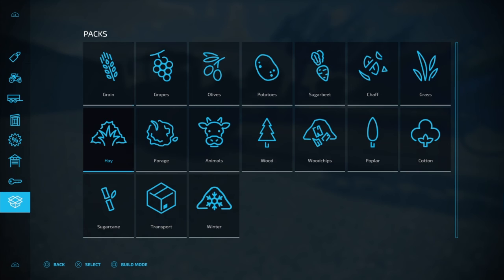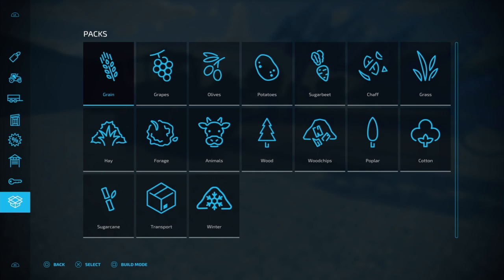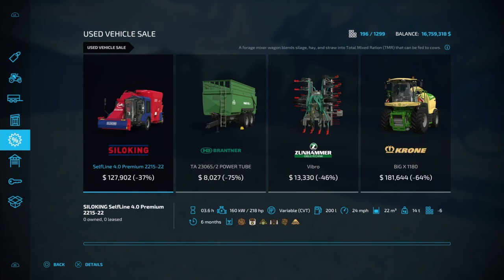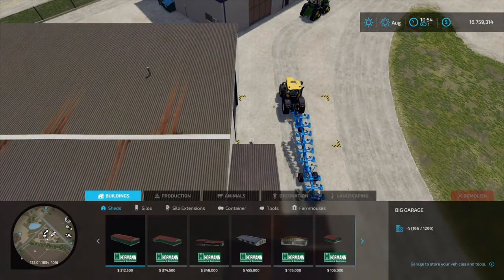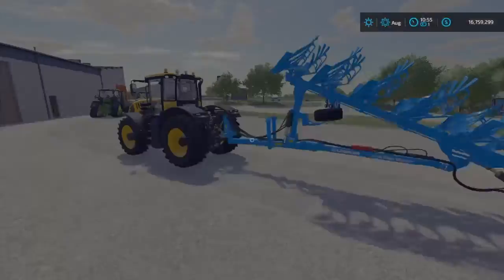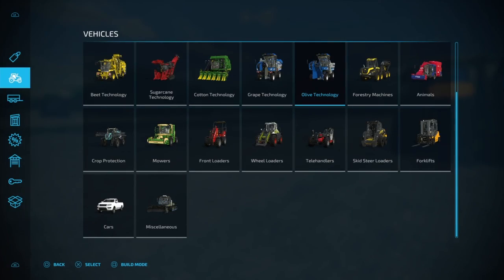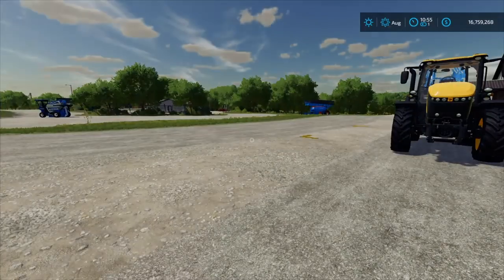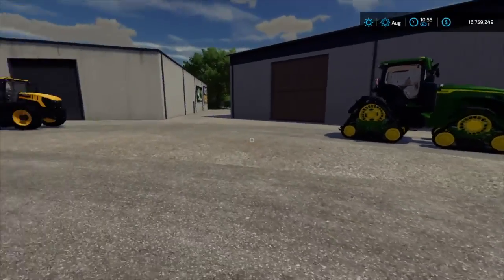You don't have to use the exact tractors or equipment shown in the packs — they're just examples to get starters going. That's essentially everything in the store. Also, if you hit square in the store, it goes into build mode where you can build different sheds and structures — but that'll be for a whole different video. Just come into the store and hit square to access build mode.